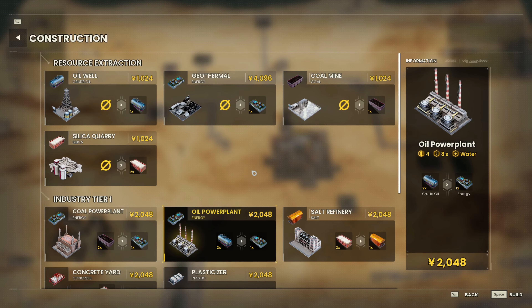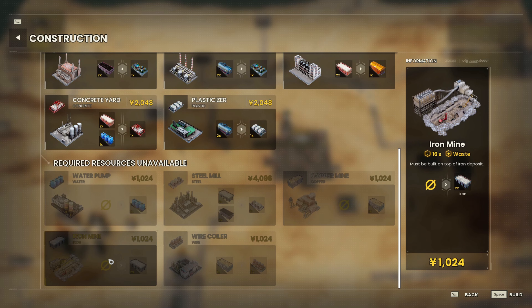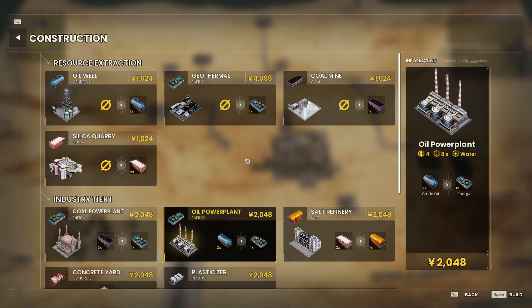A nice touch in the game is that it shows you what you can and cannot build on this map. There's no copper, no additional water, no iron, so all of these industries we don't have to worry about. However, that just leaves enough that we do have to worry about.